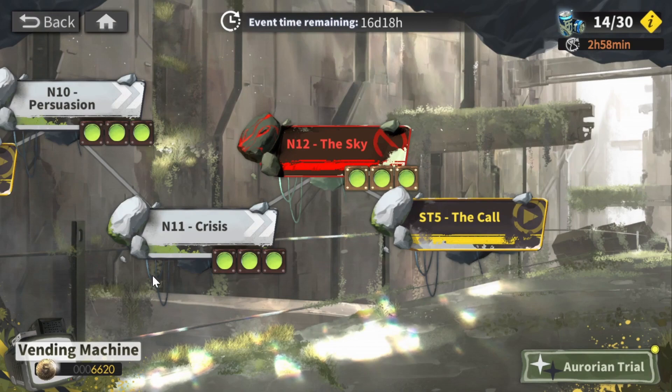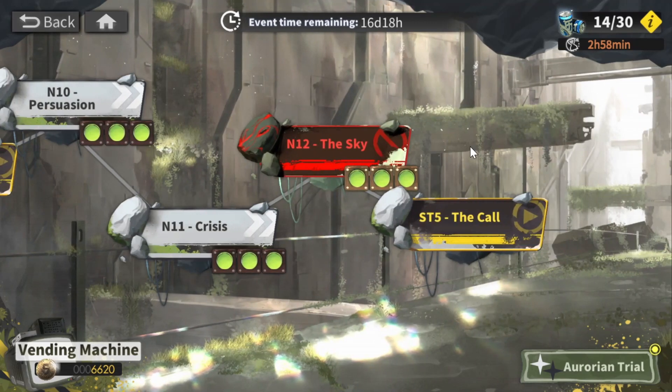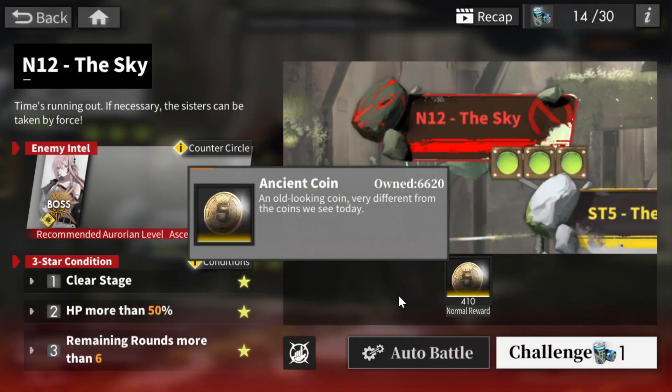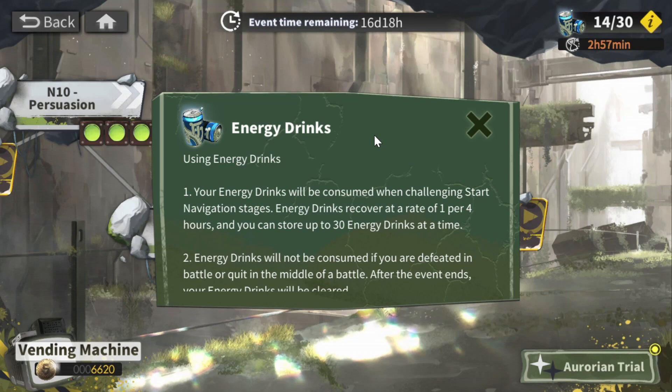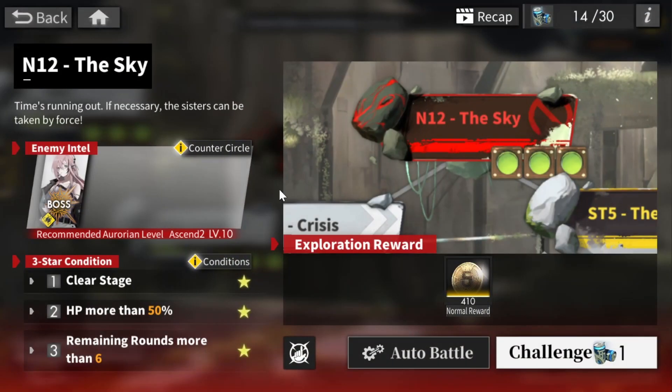The first part of this event is the story stages. It goes all the way up to 12, and we have special ST stages as well — they're just stories. In total for this event, you'll get 1,450 Lumamber and 4,260 of the event currency. The story stages have their own special stamina called energy drinks, which recover at a rate of 1 per 4 hours — so basically 6 per day, with a cap of 30. Most of your event currency will come from doing these stages.